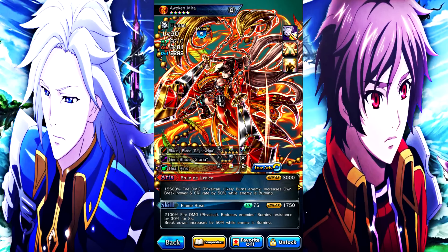Her skill Flame Rose has a 7-second cooldown and deals 1,750 to 2,100 percent fire physical damage. It reduces the enemy's burn resistance by 30% and break power increases by 50% while the enemy is burning. This is really strong and helps her out a ton with her gimmick. She wants her enemies to always be burning to get her full effect. It also works great on equipment since reducing burn resistance makes it more likely for the enemy to burn.